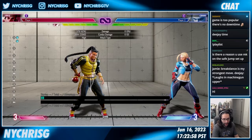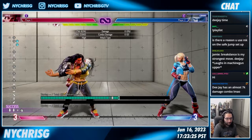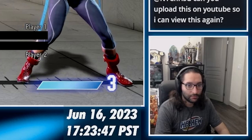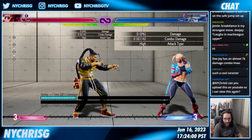Then Level 3, he becomes a mix-up character with command grab obviously. So now when he puts you in the corner, he's doing this over and over again — now you have to think about what's happening. And in Level 4, he just does a large amount of damage: 60%, 61%. If you think about the damage from Level 1 to Level 4, if you do the same combo, that was 61%.